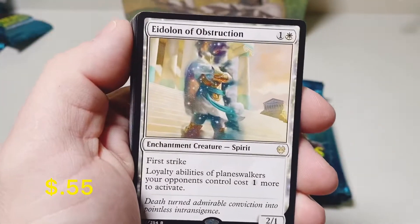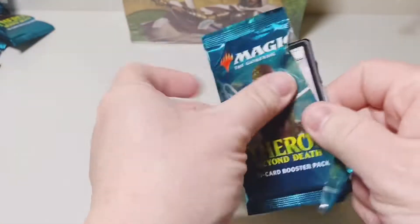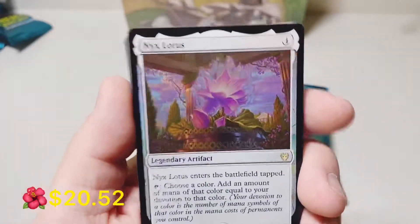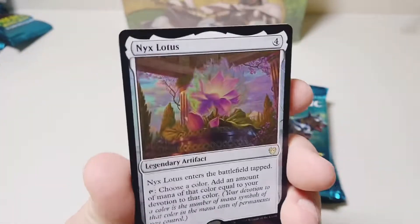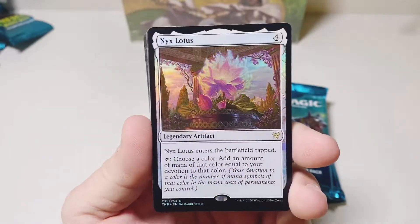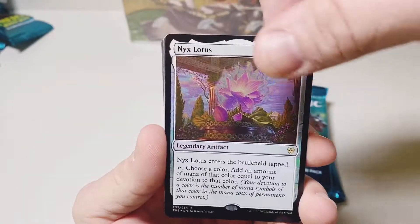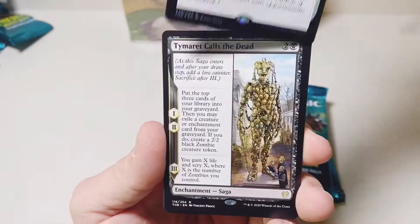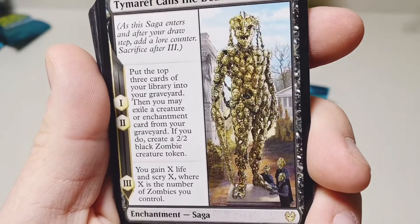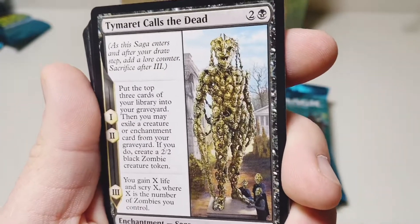Eidolon of Obstruction. Oh my goodness — a Foil Nyx Lotus! Wow, this box has been absolutely incredible. Let's see what's hiding behind it — Tymaret Calls the Dead. That is the weirdest looking thing I've ever seen in my life. What would you do if you were walking down your hallway at 3 a.m. and you saw that guy coming at you?